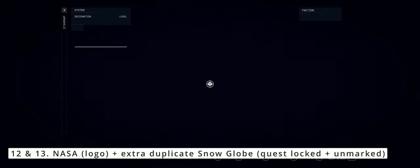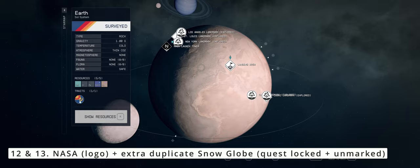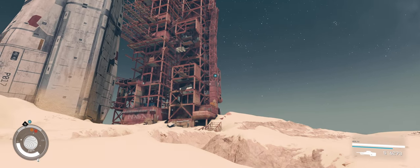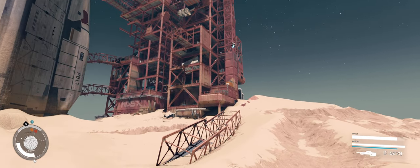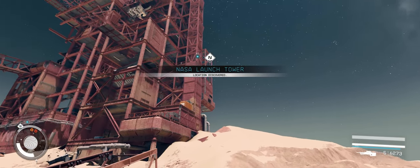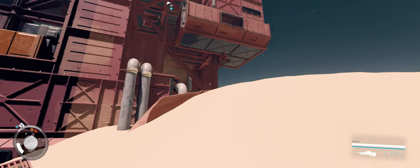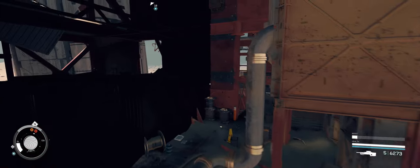The next seven snow globes all require you to have progressed the main story quite far into the game. During the quest Unearthed, you will have to go to the NASA launch tower in Cape Canaveral, Florida on Earth. Six out of the seven snow globes can be found outside and inside the launch tower — they are unmarked and will not have any quest markers, nor do they require reading any books. You will unlock the mission for the last snow globe at the museum within the NASA launch facility, for which we will go to Mars later.